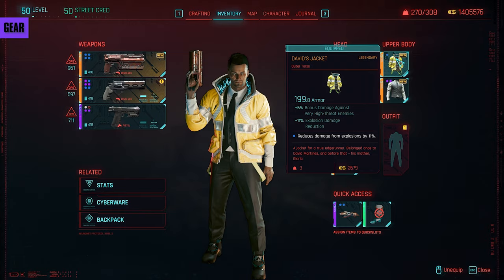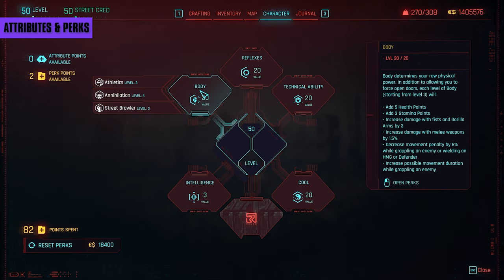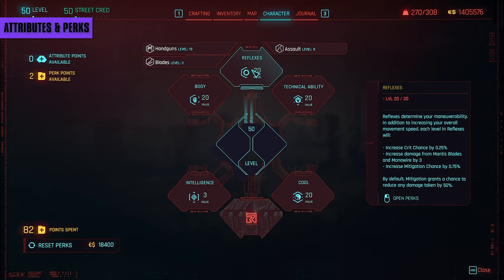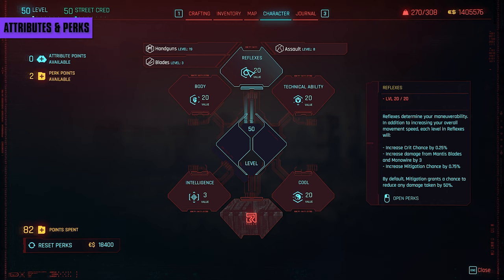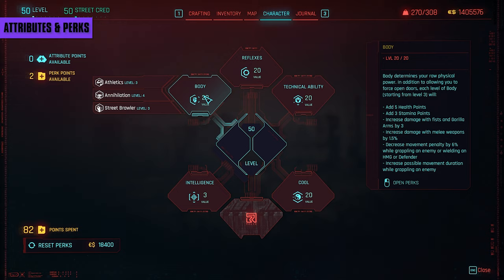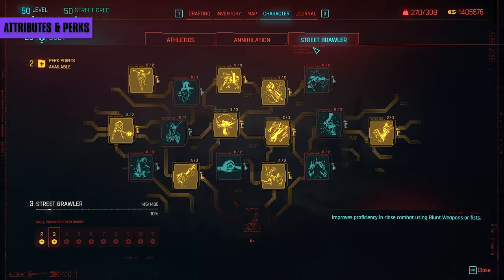Now comes the meat — the attributes and perks. I have four attributes maxed but for the sake of this video I need to do it; I didn't want to show you a lower level character. You want to focus primarily on Body and Reflexes with secondary points going into Tech or Cool after maxing the others. When starting a new character you'll have a limit of how many points you can put into each, so max Body and Reflexes and dump a few into Cool or Tech. If you like playing a true David, he focuses mostly around Body at the start, so you can do the same solving problems with your fist and your Sandy.